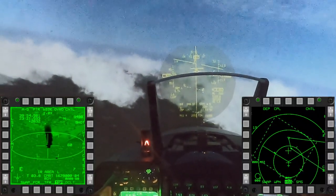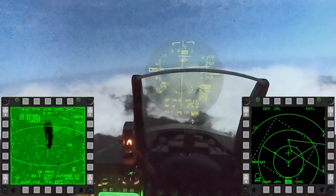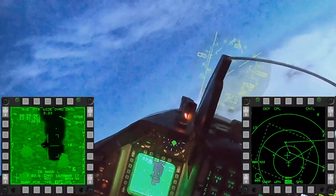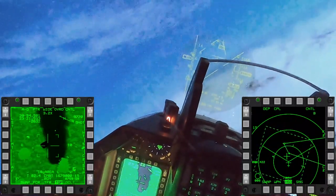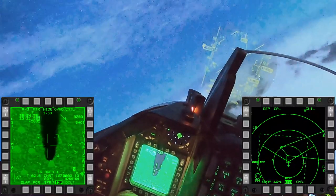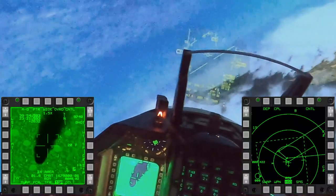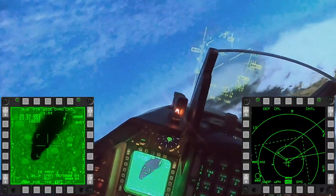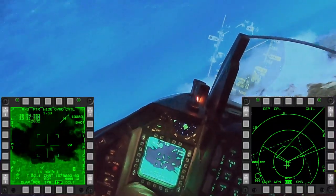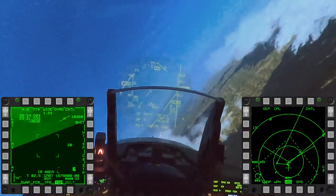Came in a little low here. Gamble 6-1, Paveway — weapons release. Nice shot. Gamble 6-1, check. Now we're off west.